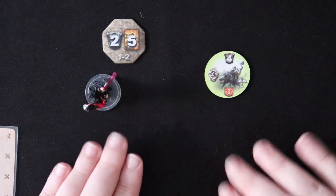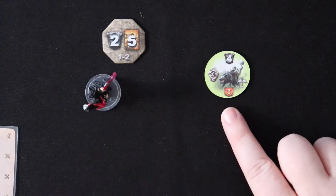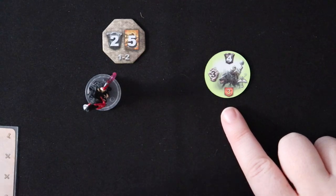Damage is determined by subtracting your armor value from the amount of damage you took again and again until you reach zero.